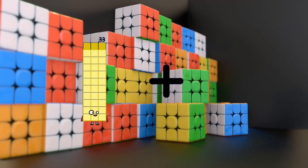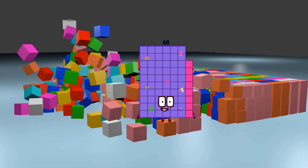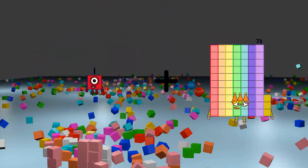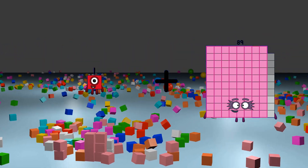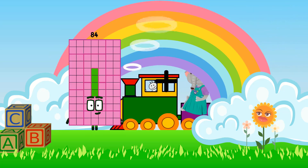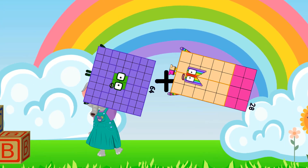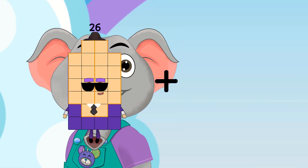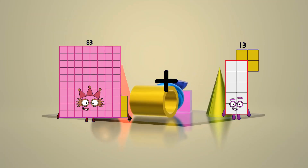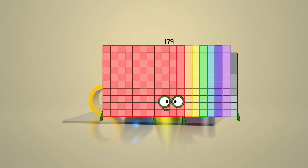33 plus 35 equals 68. 1 plus 89 equals 90. 64 plus 28 equals 92. 83 plus 96 equals 179. 17.